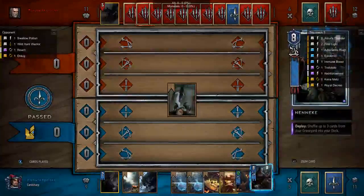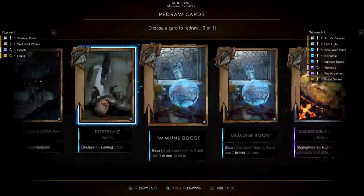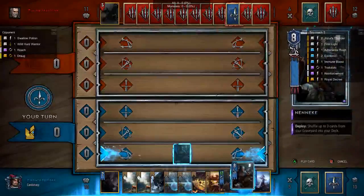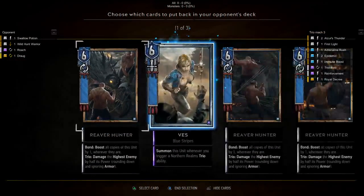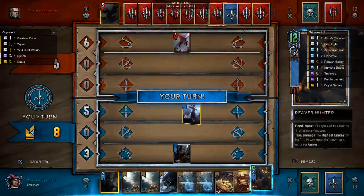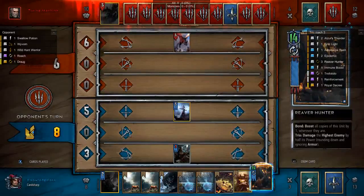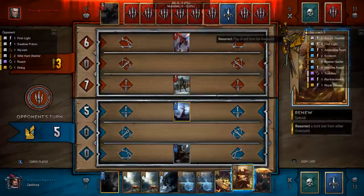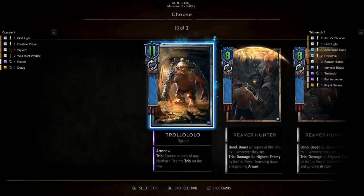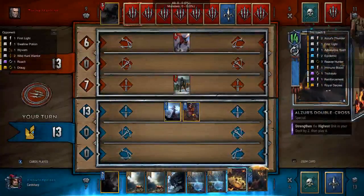Now we pass and start the next round off with Neneke. We're going to probably push out the Epidemic. We're going to bring back several units and then do a cleanse on the Reaver Hunter. Then we're going to revive Dandelion and buff two — actually all three of them. They're all weaker than this so it doesn't matter.